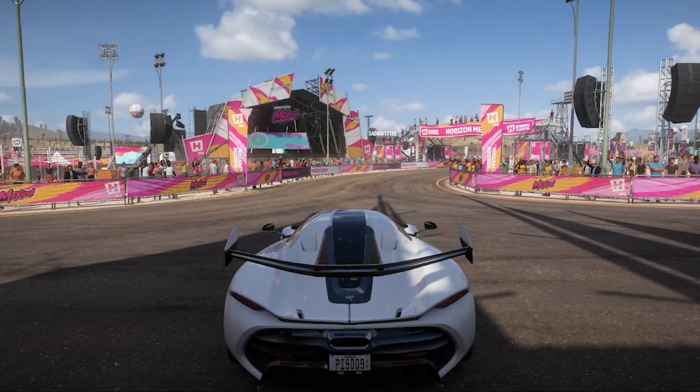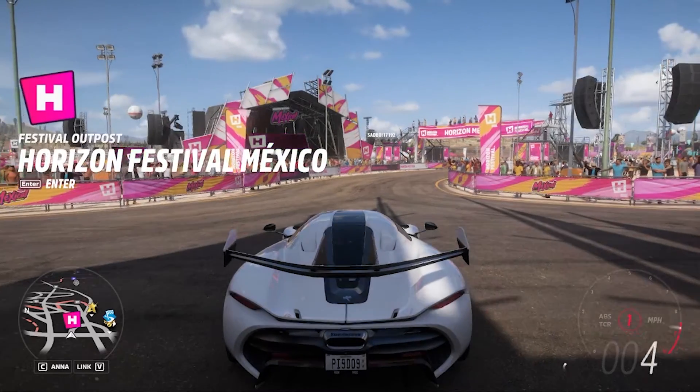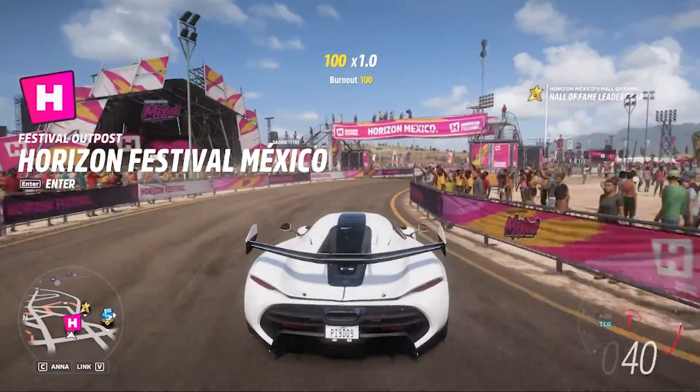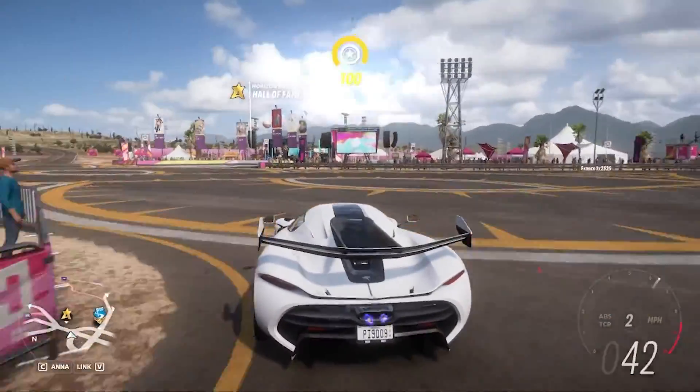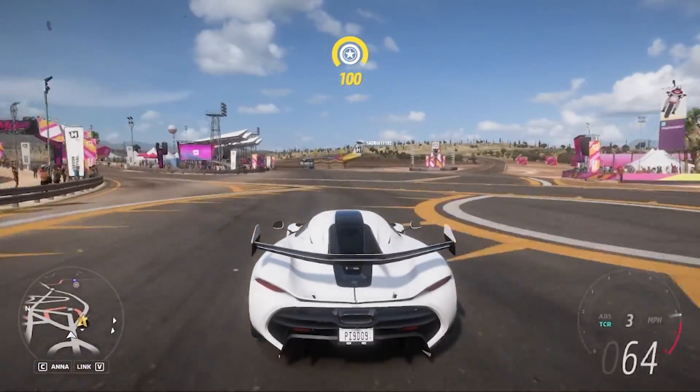Koenigsegg Jesko. This is the fastest car in Forza Horizon 5, with a top speed of well over 300 miles per hour. In this video, we're going to be testing the car. Let's get into it.